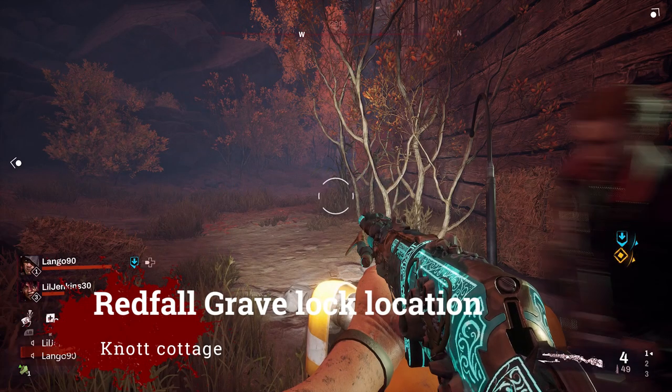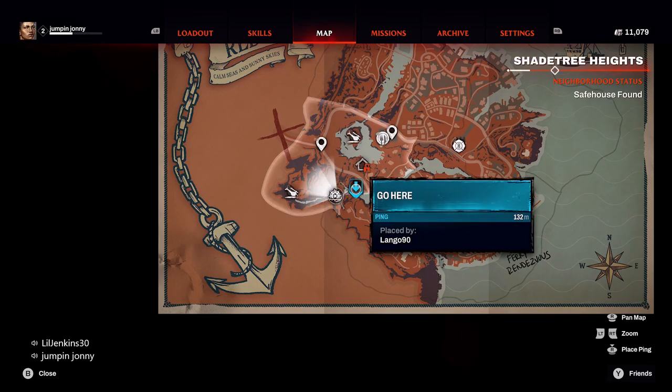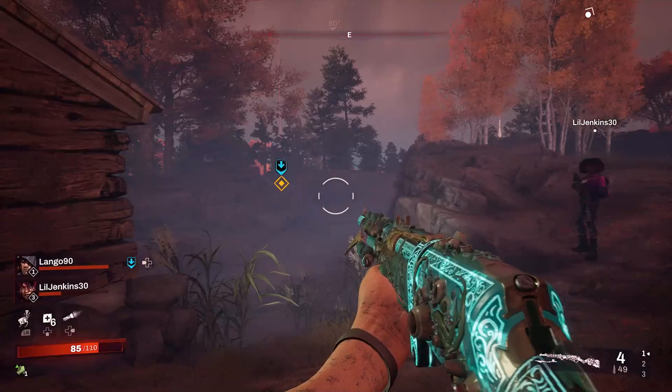Hello and welcome to Jumpin' Johnny Gaming. This Redfall video shows you how to get a grave lock located in the bottom right region of the map called Shade Tree Heights. The location is called Knott Cottage, to the right of the main quest helicopter crash.